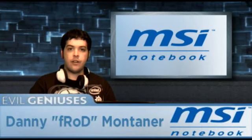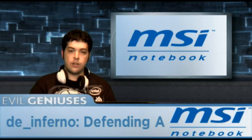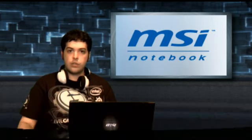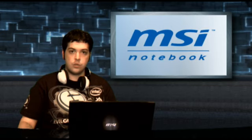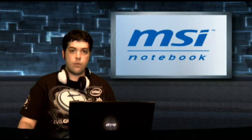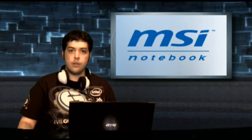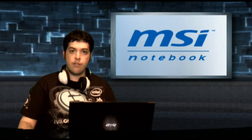Hey everyone, this is Danny Fraud-Montaner and you're here for an EG Pro Tips series brought to you by MSI Notebook. Today I'm going to show you how to op A on DE Inferno — this has basically been my area of expertise for a very long time. I've been playing A for eight or nine years in the same exact positions. I'm going to show you positions such as the arches, library, and hallway, and also whether you should be aggressive or passive, because on Inferno you have to stay alive and be effective in every moment of the round.